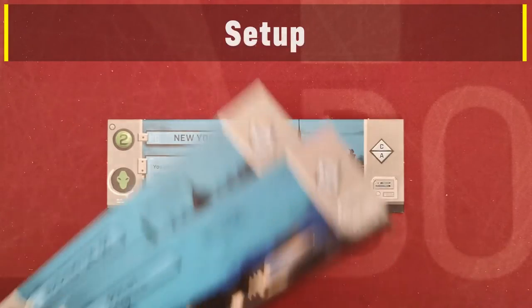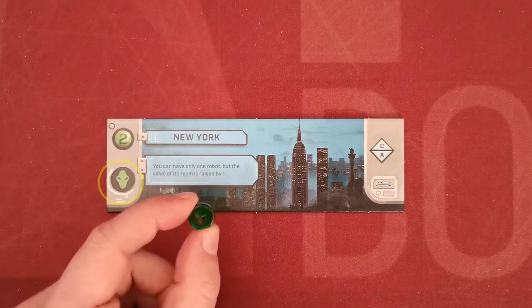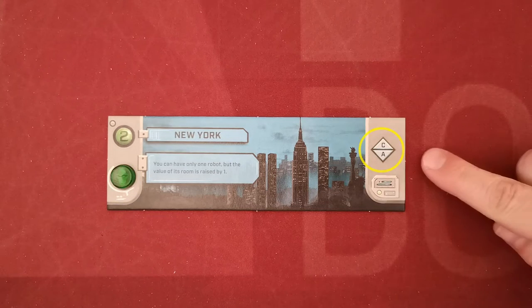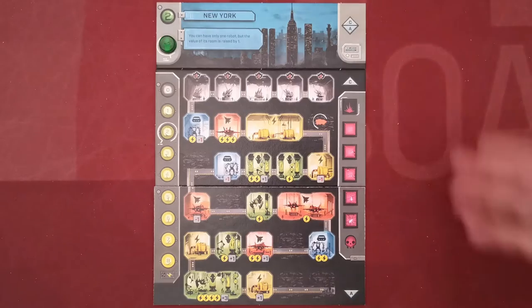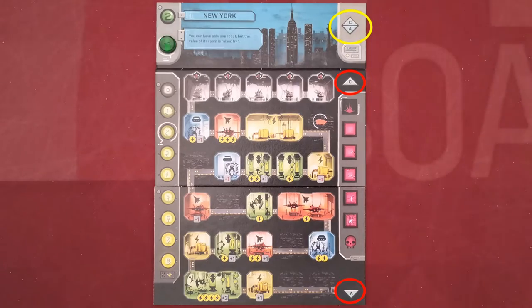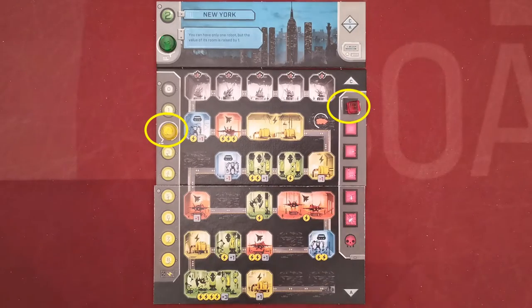Start setup by choosing one of the three city tiles. These are double-sided and you should use the blue side. Place the research marker in the starting space next to the city. This symbol indicates which base tiles will be used and which side. New York requires the C base tiles on top and the A base tile on the bottom. Place the yellow energy marker and the red diamond marker in their corresponding starting spaces on the board.